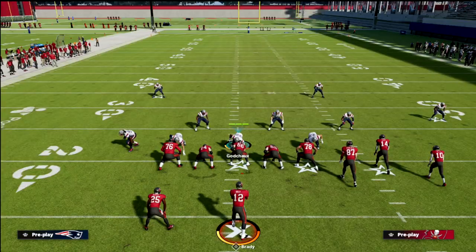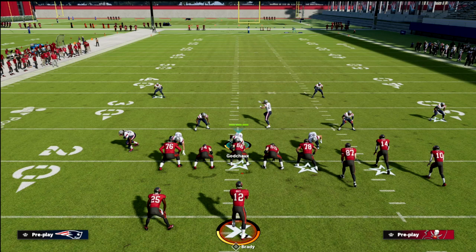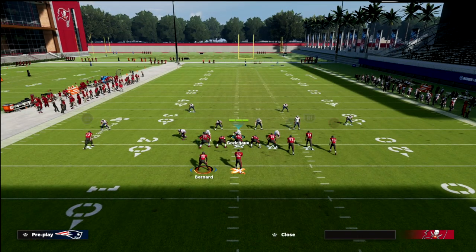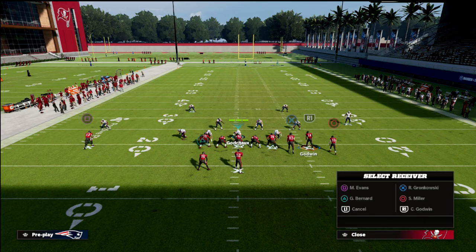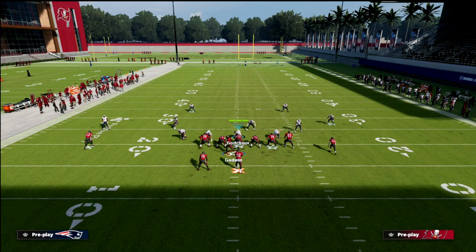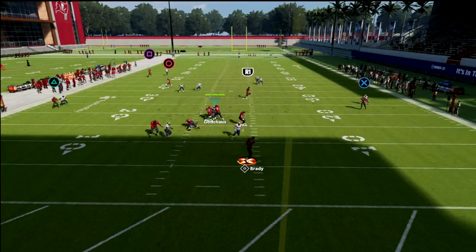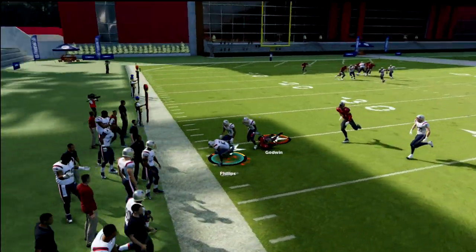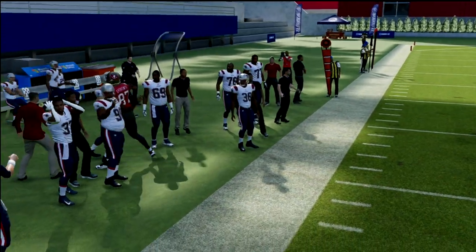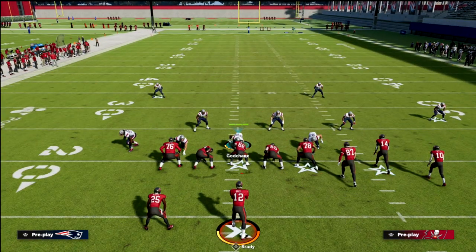Another easy example: motion slants or double slants can really hurt match coverage. You'll see here how no one guards the slant as he comes across the field. That's some of the reasoning as to why you might want to consider putting a curl flat or a hard flat out there for certain situations.